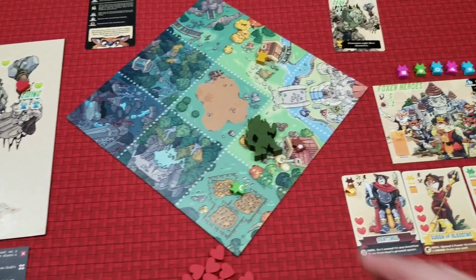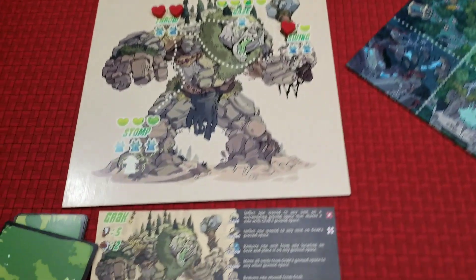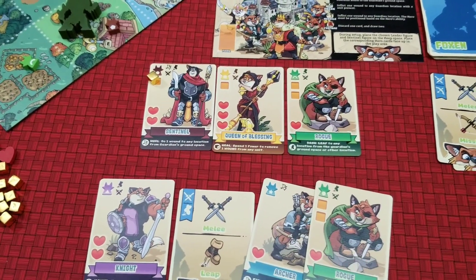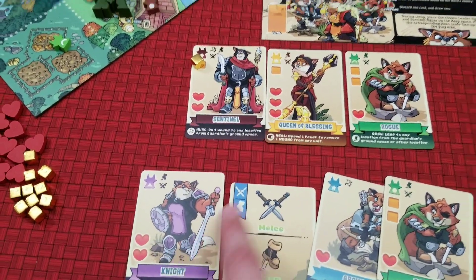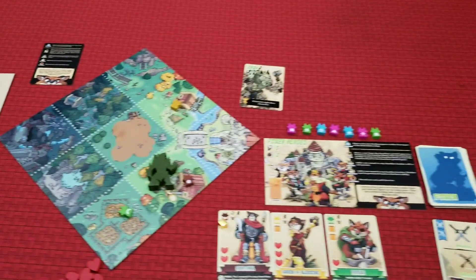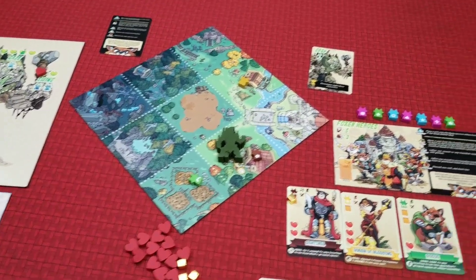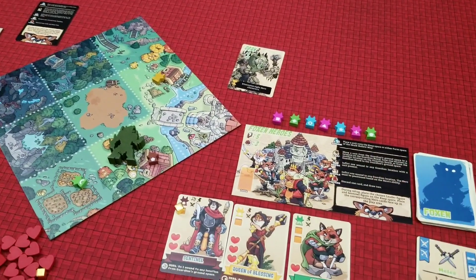Really what you're trying to do as the Grack player is move around the board as quickly as possible and just start dealing damage. The win condition for Grack is to defeat eight heroes — if you take out their archers and their rogues, which have one health each, you can really start to rack up the kill count, whereas the sentinels, the knight, and their leader are quite a bit harder to kill. After Grack has taken their turn it'll go back to the Foxen Heroes and you'll go back and forth until a player has achieved victory.